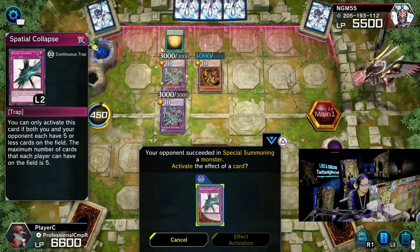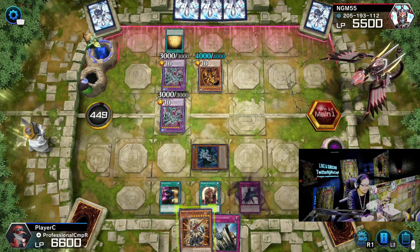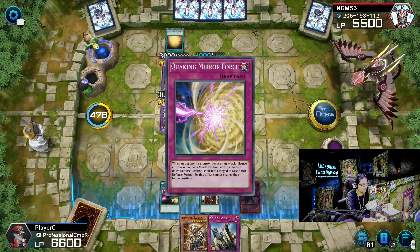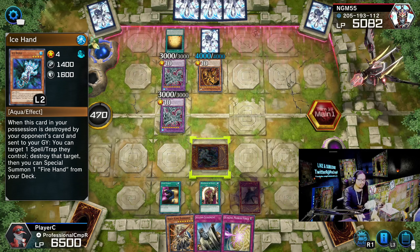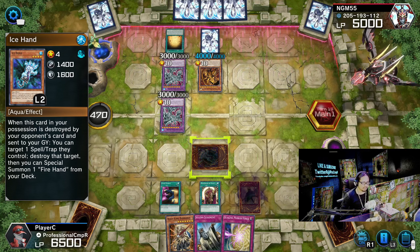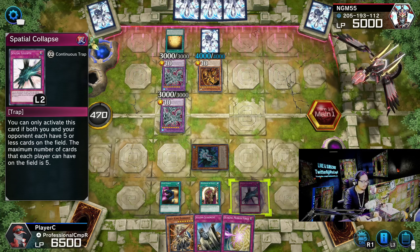Better Egyptian God Slime. He needs to set one monster on the field, or one card on the field, so that way I can Spatial Collapse this guy. I can't wait — flaking Mirror Force. Activate! I forgot to turn on my card activator. I can't activate anything right now.